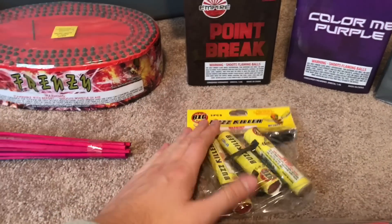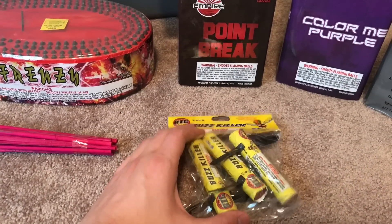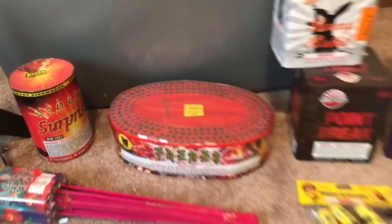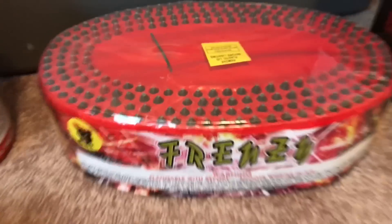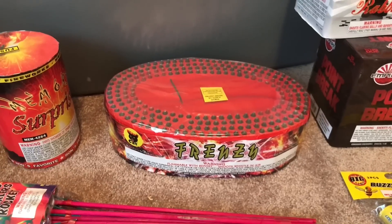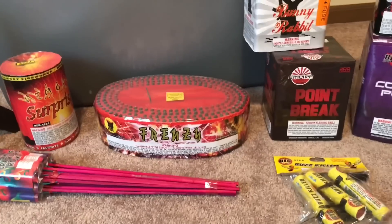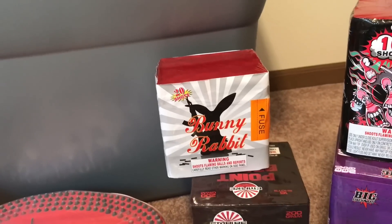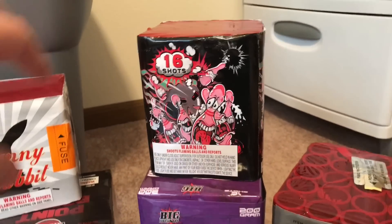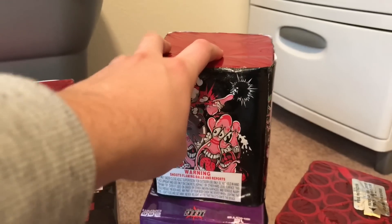We got some Buzzkillers — I'm not sure how these will perform. The ones from 2010 and 2011 were really good but I haven't tried the new version. We also got Frenzy, which is a Black Cat item. Inside there are actually tubes, so it's kind of a cake-slash-Saturn battery with crackling comets that go off rapid — a really cool different effect.